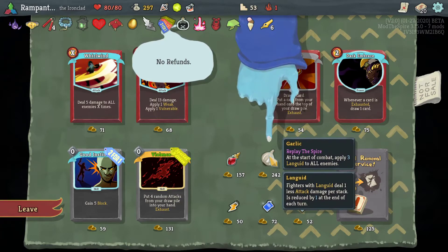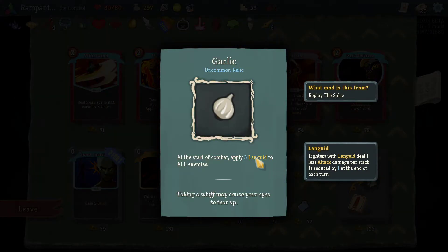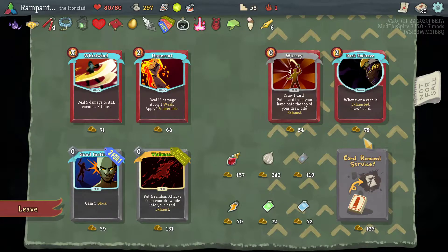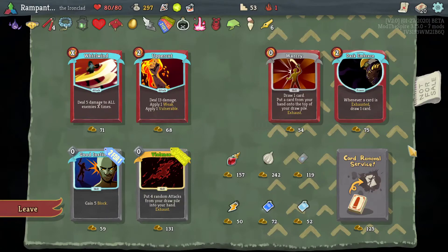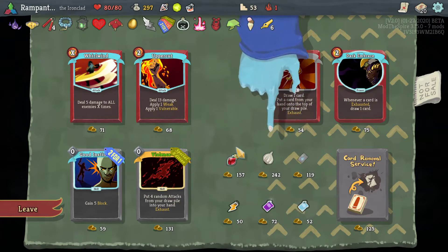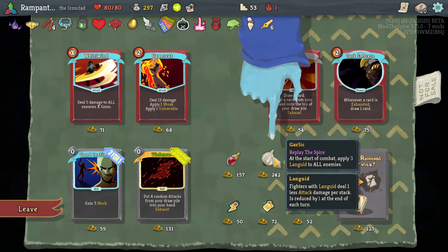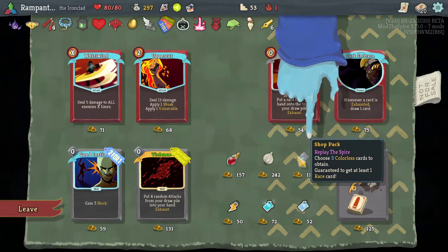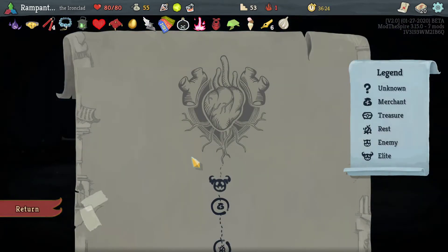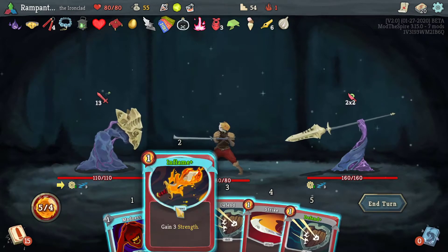Afterwards, anything else doesn't really matter. Garlick: at the start of combat, apply three Languid. Fighters with Languid deal one less attack damage per stack, reduced by one at the end of each turn. So it's a damage reduction. Shoppack: choose three colorless cards to obtain, guaranteed to get at least one rare. Or I could get Blood Vow. I think I might get the Garlick because I just, in general, like Garlick.